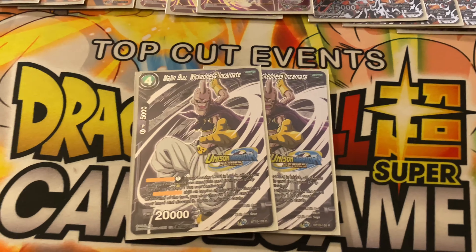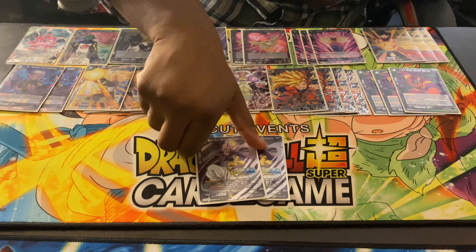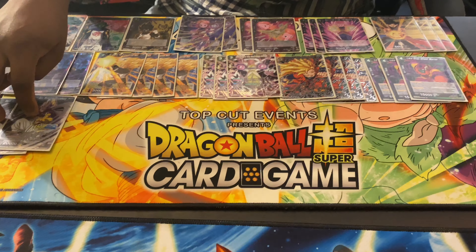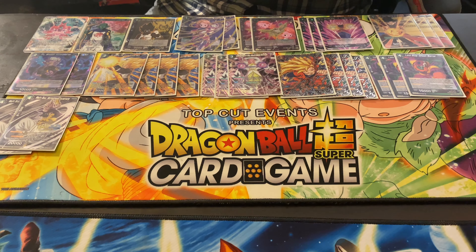We have two Marching Boos — they look beautiful. They're in the deck for extra draw power, combo power, and as fodder. They're just really good and you get to keep pulling these back with the upcoming cards in the deck.